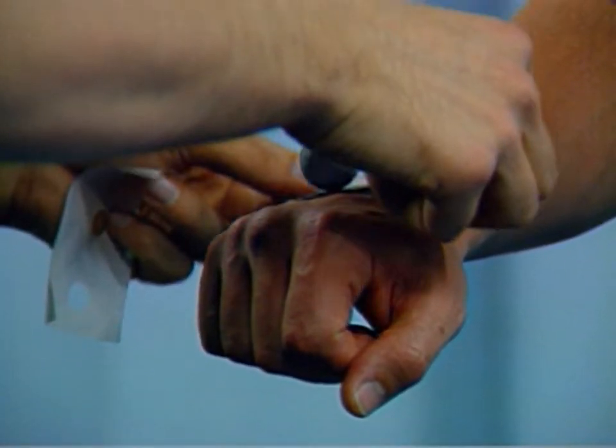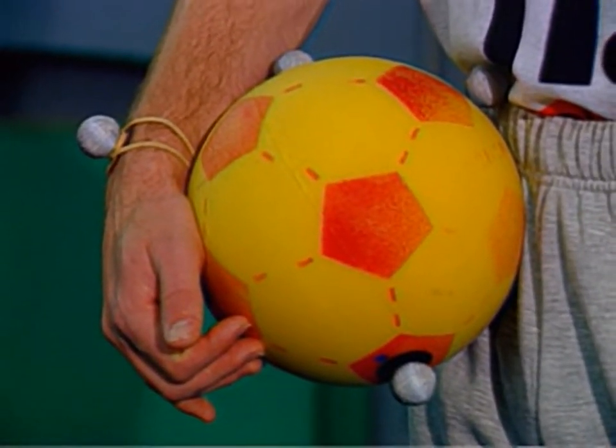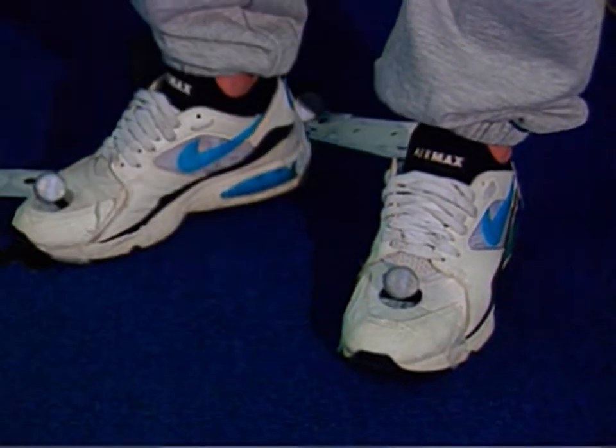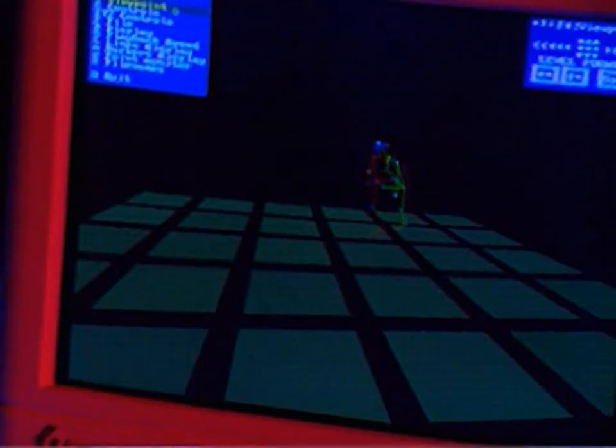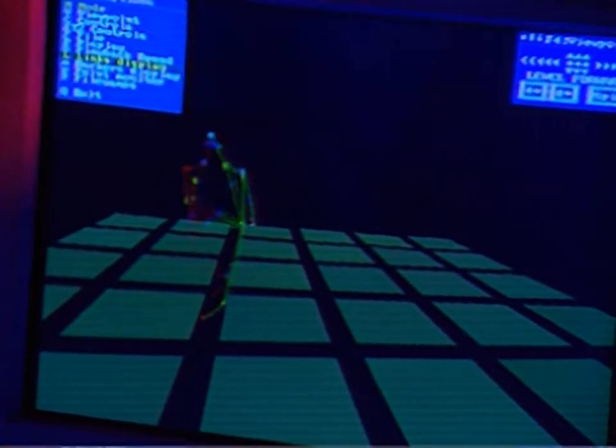A person doing the motion capture has to be covered in small reflective markers. They then do their movements inside an area surrounded by six cameras. The cameras record the images of the markers and then a computer converts that into three dimensional movement.